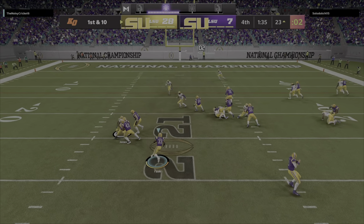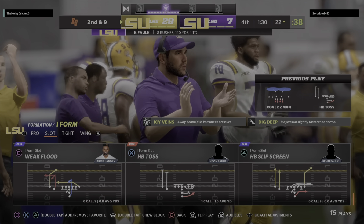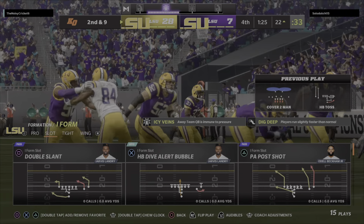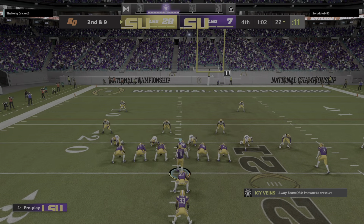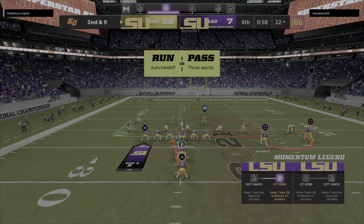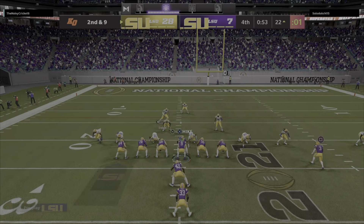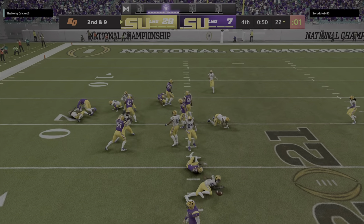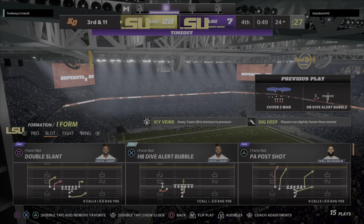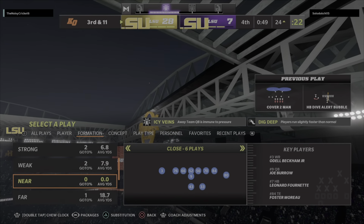That handoff goes left side to Falk — just a yard on the pickup there, and it'll bring up a second and nine. They're in a pretty good spot right now with a convincing lead. I think this is where they put on the boxing gloves and start to try and pound them into submission. The offensive line has controlled this game — I don't see why that trend would change now. They'll go right back to the ground with Falk, and for one of the first times all night, he is going to go nowhere as they bury him behind the line — losing a couple, going behind the original line of scrimmage. Third and 11 coming up.